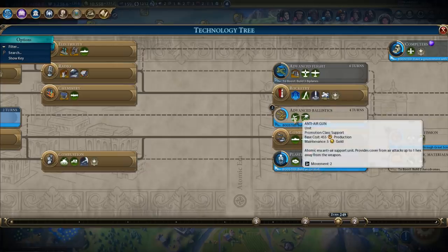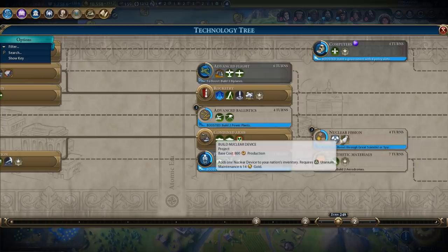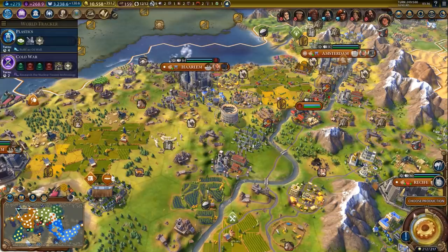Then we'll get advanced ballistics to unlock the machine gun, and then we can get nuclear fission. Or we can get plastics - that's also an option - that way we'll be able to build an offshore oil rig, and we can get quite a few of those. Okay, let's get plastics, why the heck not?